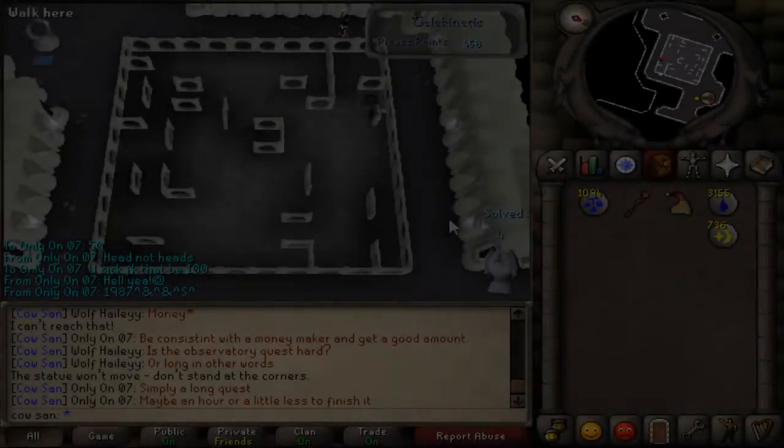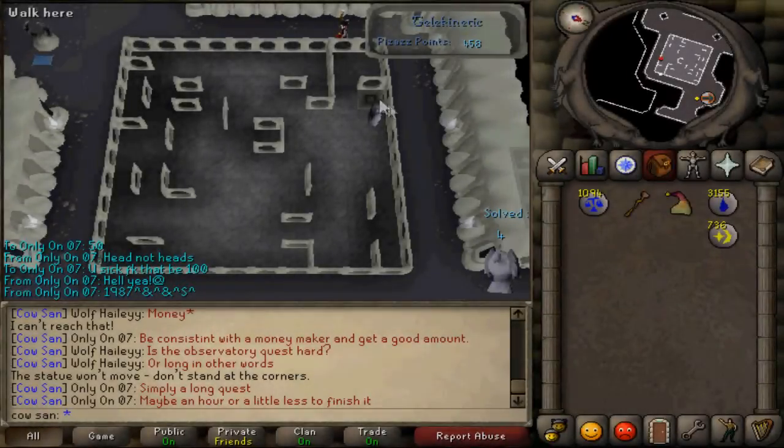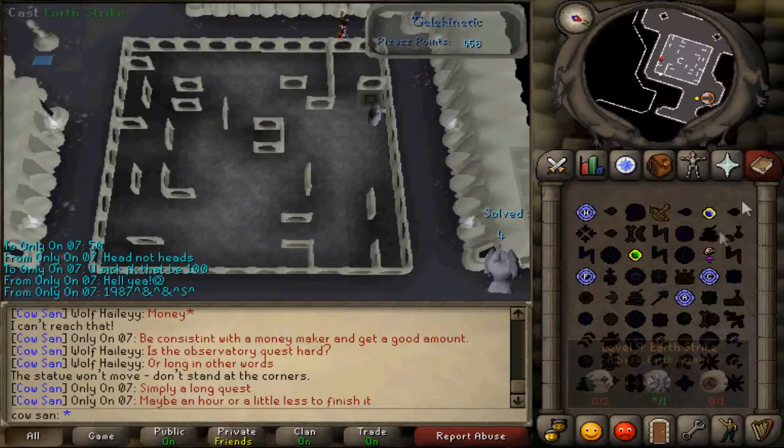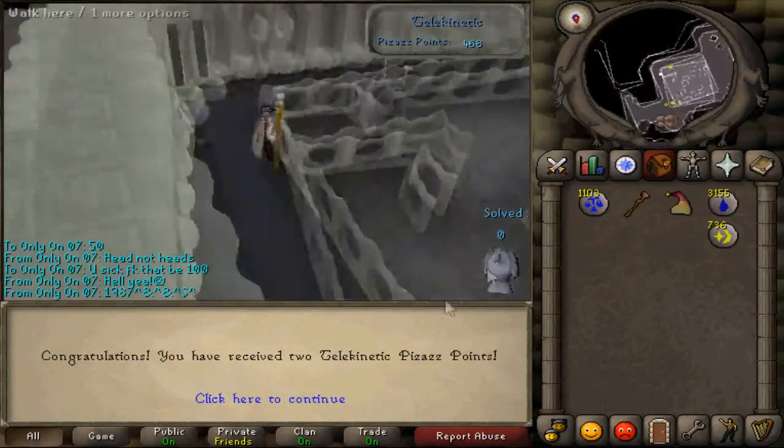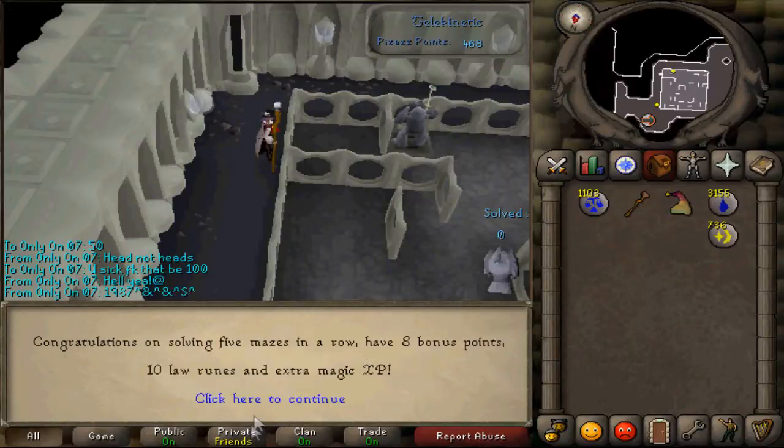All right guys, after what feels like ten years I've got to round four, about to get to round five — I'm going to show you what happens. Getting that statue into the square — it's like Ghostbusters, kinda. Now I did all five rounds, the room resets, and you get eight bonus points.